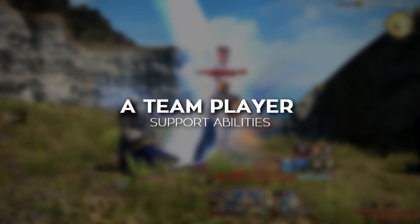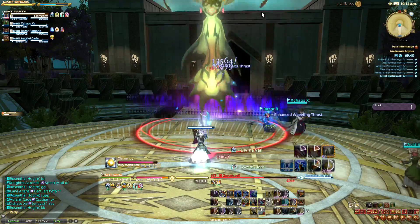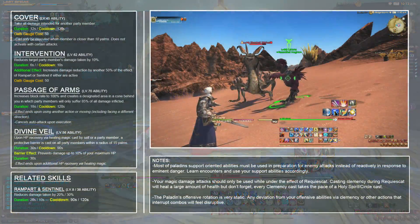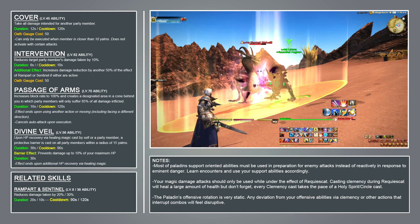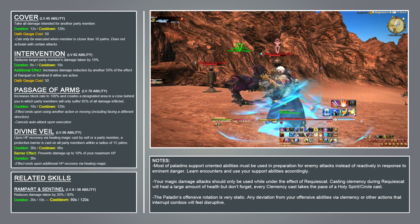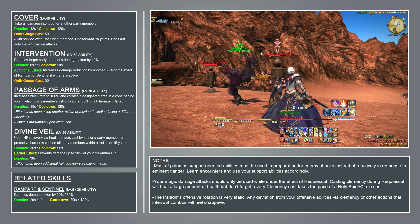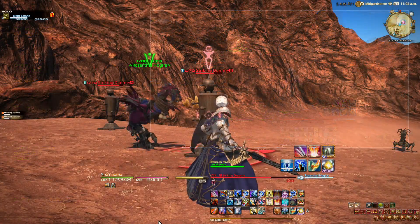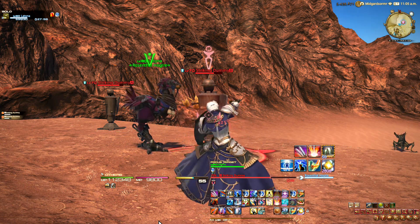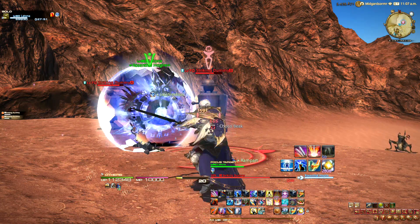The last thing to mention before we close out are the Paladin's support-oriented abilities. The Paladin has more support abilities than what the other tanks have access to, which makes it a phenomenal choice for an off tank, arguably the best. You can spend 50 Oath Gauge on the abilities Cover and Intervention. Cover allows you to divert all damage taken from a party member to you for 12 seconds; the target must be within 10 meters. Intervention reduces the party member's damage taken by 10% for 6 seconds, but the effect can be enhanced. If Rampart or Sentinel are active at the time of activating Intervention, the damage reduction is increased by 50% of the active ability's effect. Activating Intervention while Rampart is active increases the damage reduction to 20%, and activating Intervention while Sentinel is active increases the damage reduction to 25%. During 8-man trials or raids, use Intervention to bolster the main tank's defenses during tank busters.